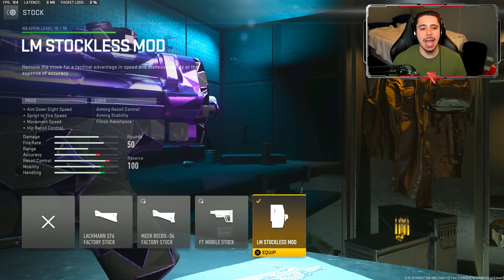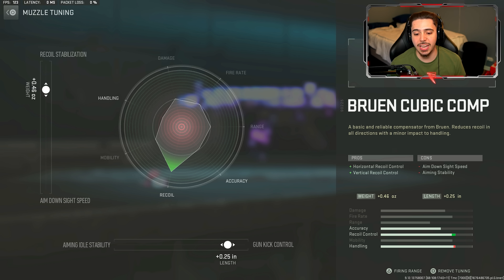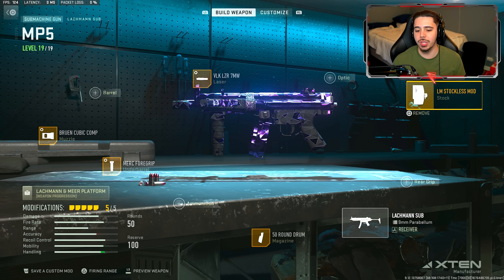My final attachment is the LM Stackless mod, which — very similar to our MP7 setup — completely torches your recoil control and accuracy, so that's where the underbarrel and muzzle come into play. For the tuning: laser gets aim walking steadiness and ADS speed. Muzzle gets recoil stabilization and gun kick control. For the underbarrel I did hip walking speed since I don't really hip fire, so I can walk a little quicker at the hip, and then ADS speed on the bottom slider. You cannot tune the magazine or the stock.